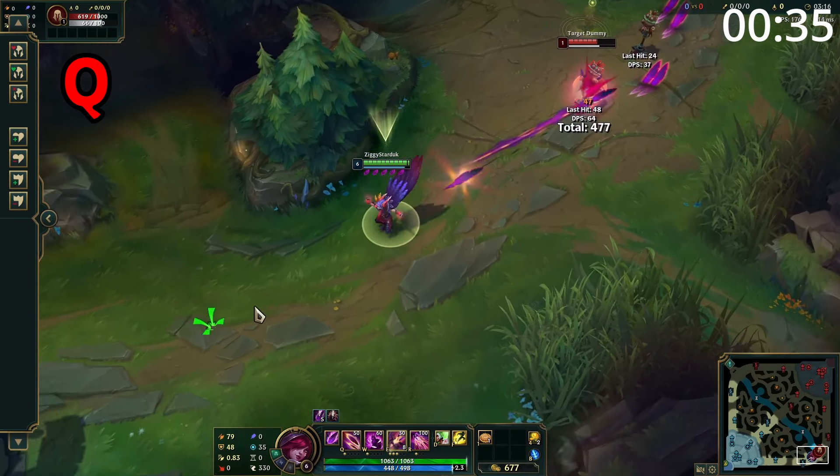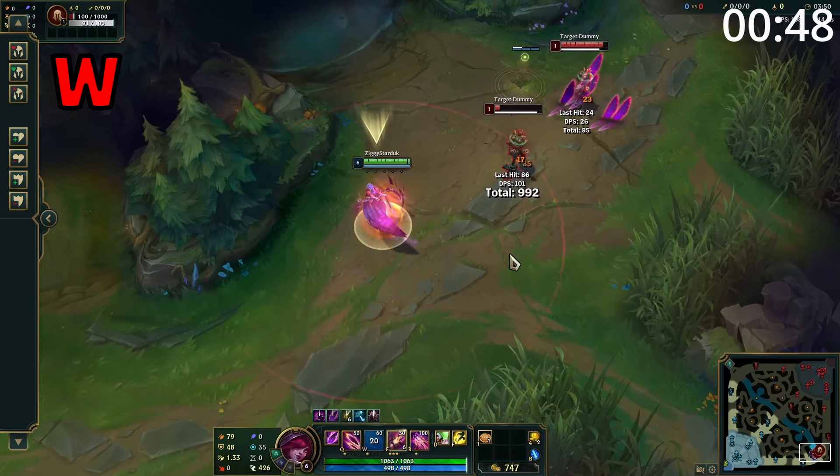Xayah's W grants herself a large amount of attack speed for four seconds. In addition, her attacks also fire a secondary shot at the target dealing additional damage. And when the second shot hits an enemy champion, she gains a chunk of movement speed. If Rakan is on your team, he also gains this bonus movement speed.